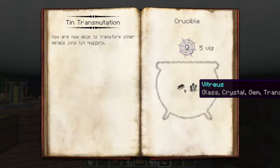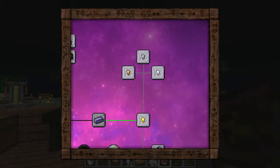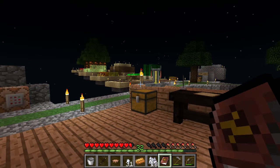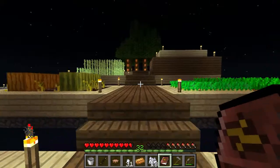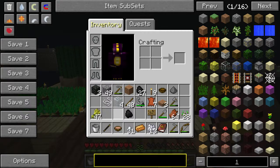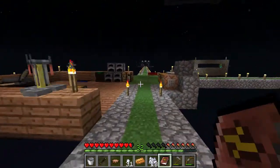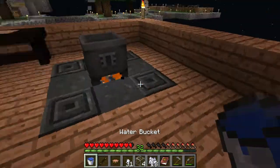Our transmutation for tin is three metalum and one glass. It tells you any metals, mine or ore, will give you metalum. I need three glass technically because I need to make three tin. Let's throw that up there, grab some water, pour it.